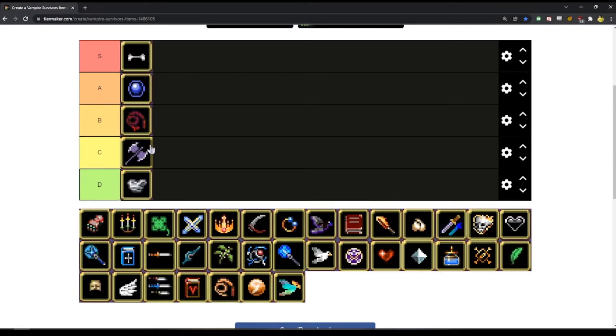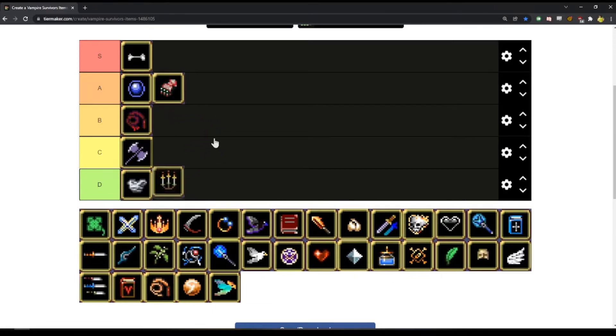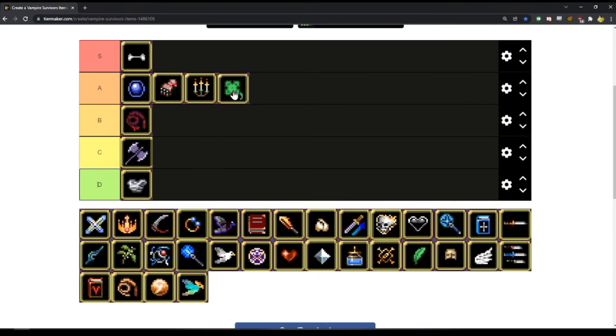Bones are an S — Bones are really great. Bracers I think are an A, make everything go faster. Candle also an A, make everything wider. Luck is amazing — Clover rather — so I think Clover belongs in A as well.